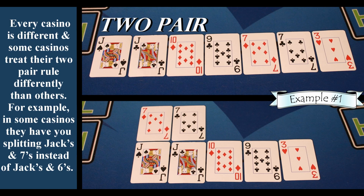Unless you also have an ace in your hand — then you would keep the two pair together in the high hand and the ace in the low hand. Every casino is different, and some casinos treat their two pair rule differently than others. For example, in some casinos they'll have you splitting jacks and sevens instead of jacks and sixes. Another deviation is if you have a pair of aces with any other pair, then always split the two.